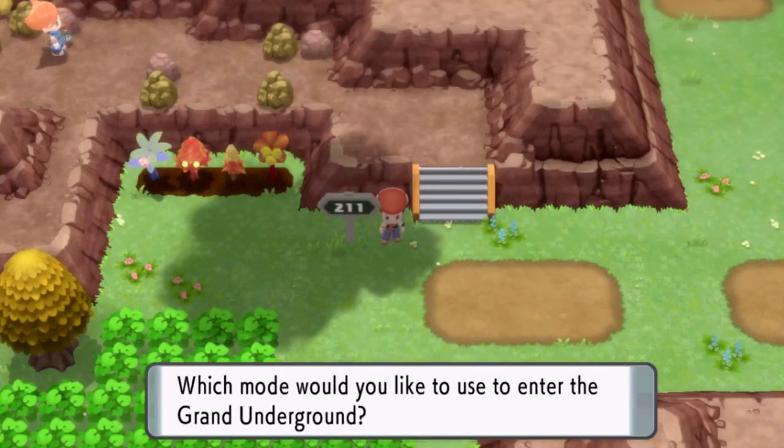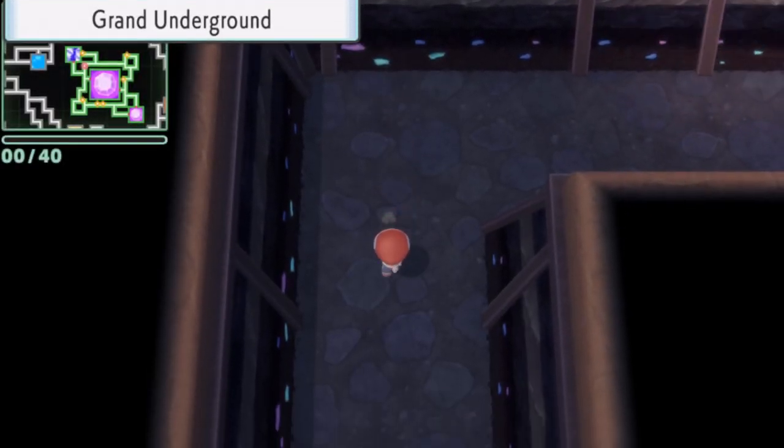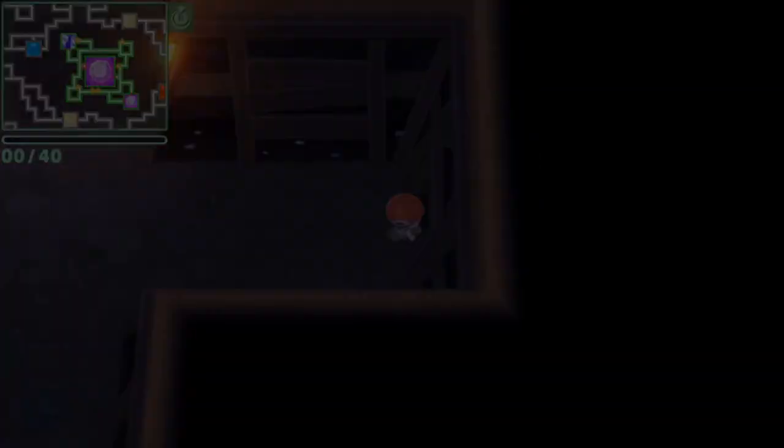To get Drowsy, we're going to head into the underground. Drowsy can be found in any dazzling caves, and it can also be found in the Stargleam Cavern. If you don't see it when you first enter, leave and re-enter until it appears.